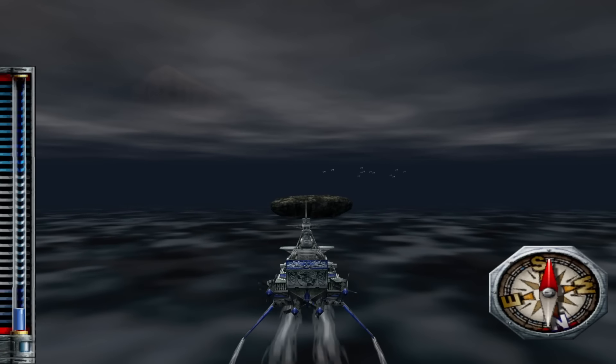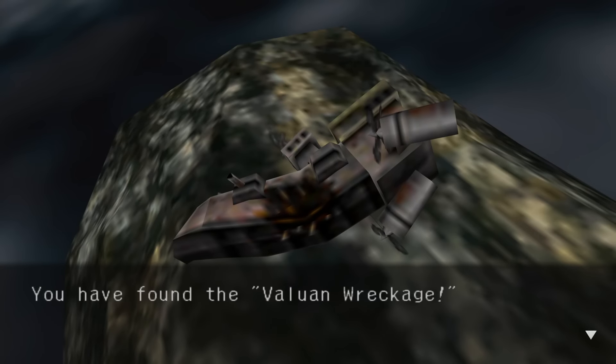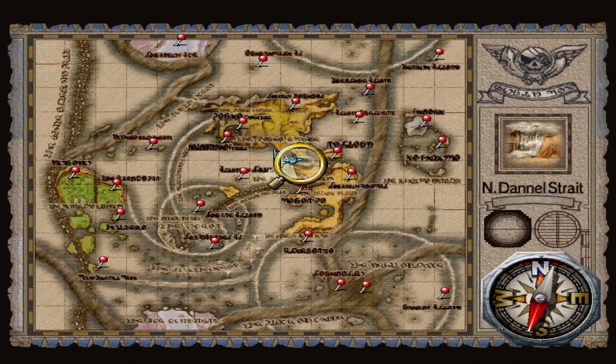We're very nearby. There's a very convenient island located right under the sky here, and that leads us to the Valoan wreckage. Twenty years ago, a flagship of the Armada disappeared above Northern Nazarad near the end of the Valoan-Nasrum War. Some theories mention a murder attempt on the commander of the Armada, but the mysterious disappearance has never been fully explained. We are right next to the North Danil Strait — prime territory for fighting between Valoan and Nazar. Hence there are some sort of conspiracy involving a downed Valoan admiral. We'll come back to that later.